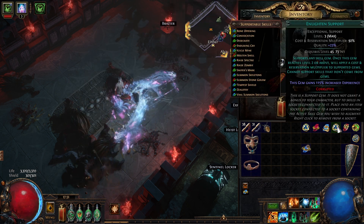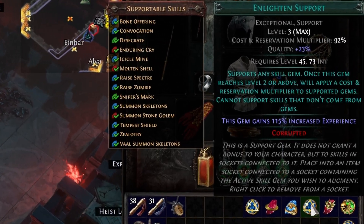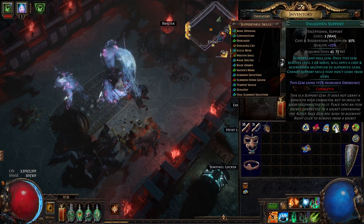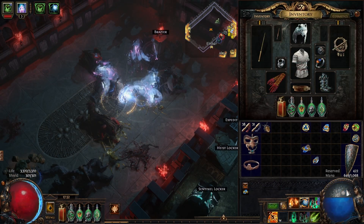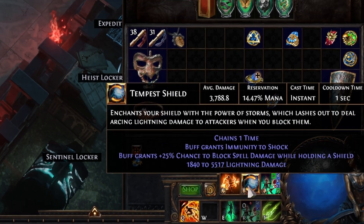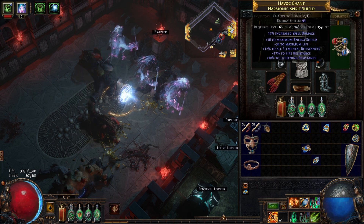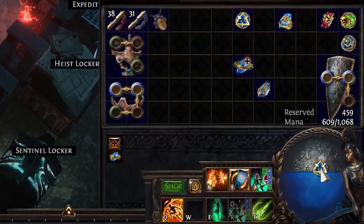There are also gems such as Enlighten — these are drop only. They have a multiplier less than 100%. This one at level three has 92%, and at level four it has a 12% reduction. You can see that 422 of our mana is reserved when using both Tempest Shield and Determination linked to Enlighten. If we unplug Enlighten, that 422 goes up to 459.